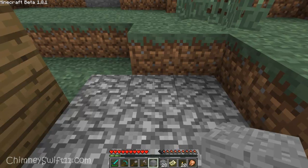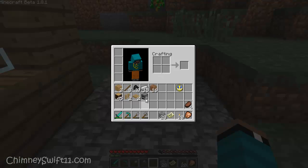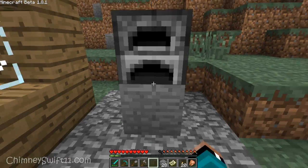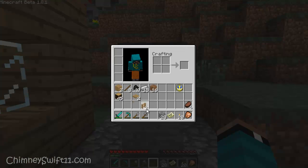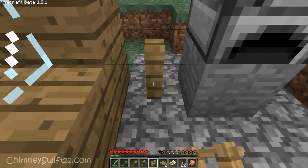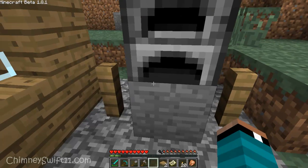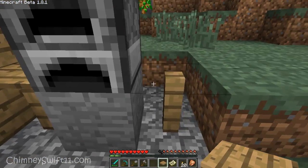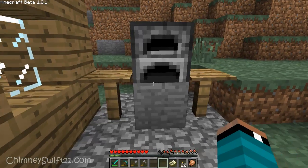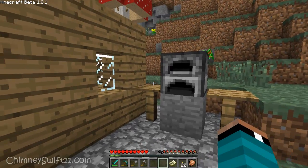First, you're going to place a piece of smooth stone down like that. Then on top of this, you're going to place the furnace. Then on the sides, you're going to put the fence post on either side like this. And then on top of that, you're going to put the pressure plate like that. And there you go — very simple grill. And it looks awesome. I love this little design.